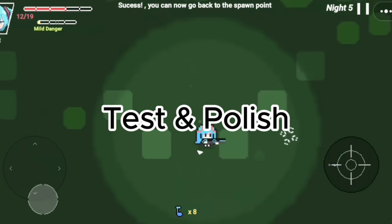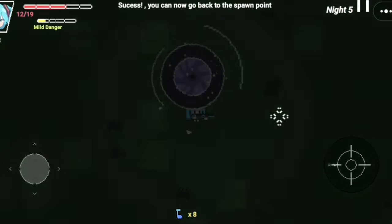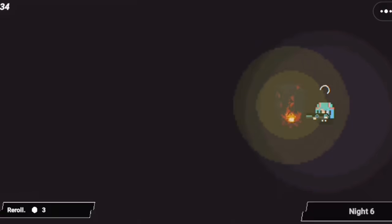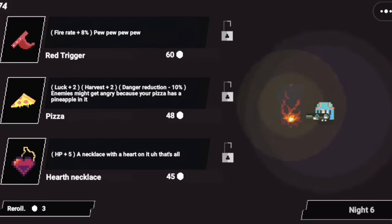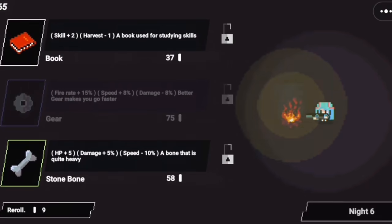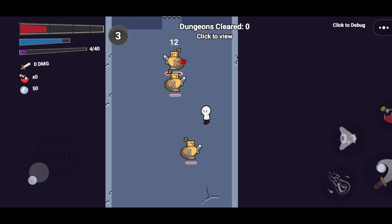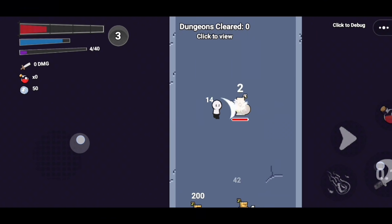Tip 3: Polish and finalize. After testing your game, make sure it looks good, plays well, and is bug-free. Add finishing touches like sounds, animations, and effects to really make it stand out. What players feel when playing is super important — for example, a very responsive combat input will dramatically improve the experience of your players.